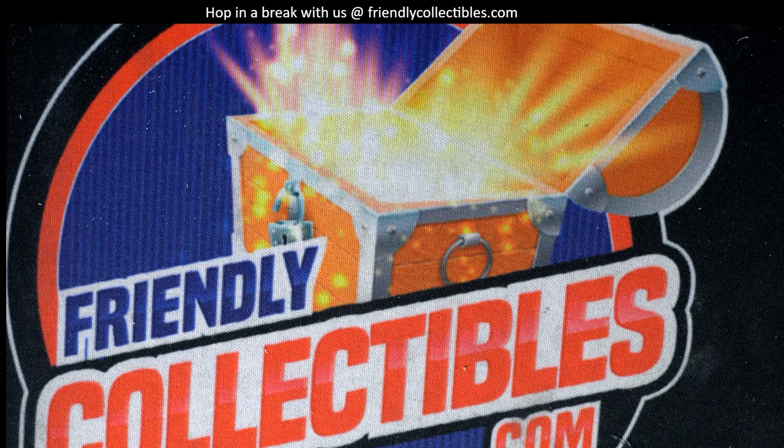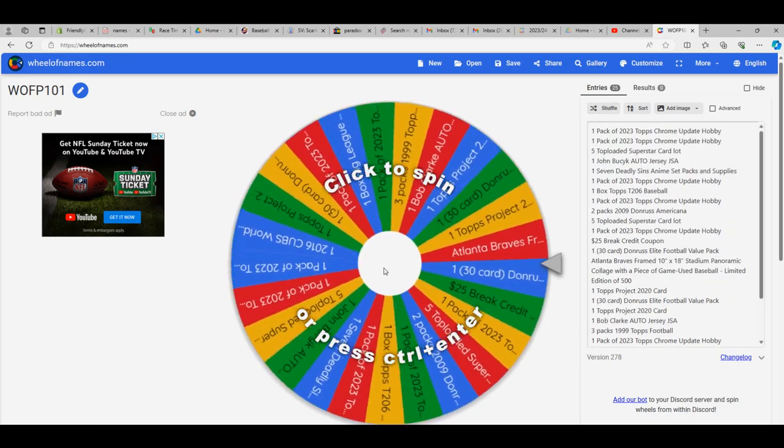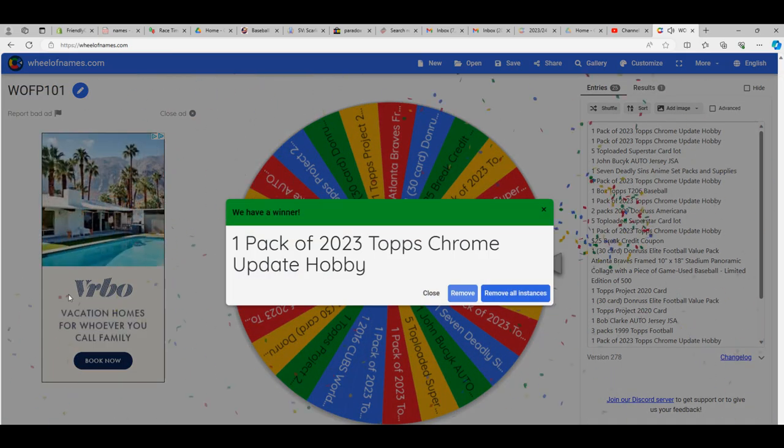I think we got a wheel spin for Kyle D. Spin the wheel - Kyle, you get two wheel spins. Let's see what you got - two wheel spins coming up for Kyle. Let's shuffle: one, two, three, four, five, six, seven. First spin for Kyle - boom boom boom - Topps Chrome Update Hobby.